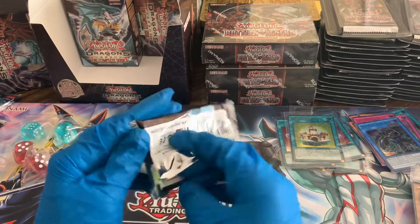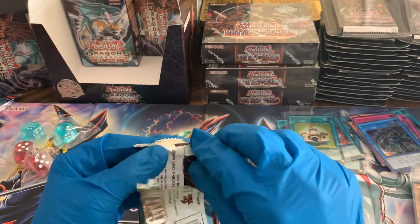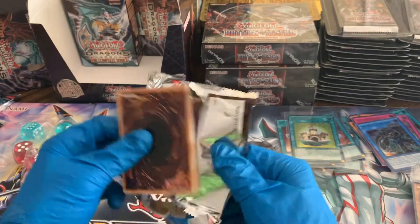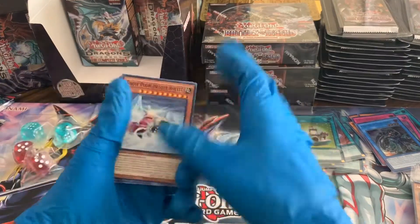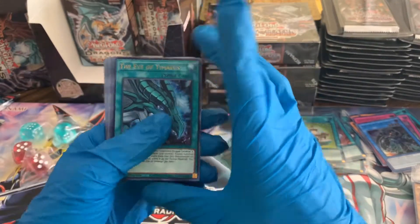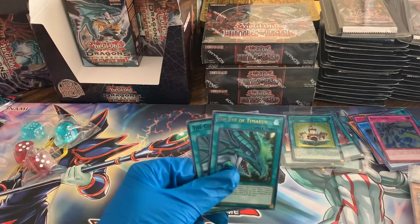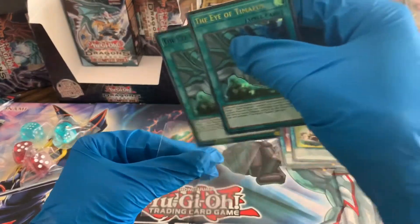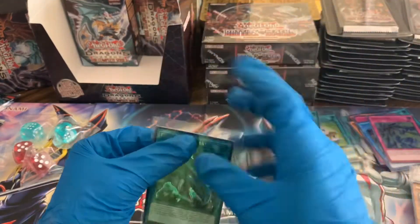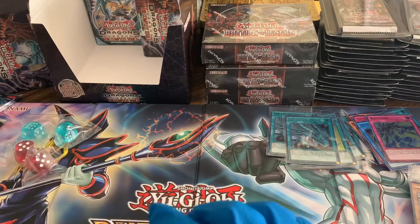Yeah, this is going really well. I may be getting lucky — the hot pack luck is real guys. I have done pretty well on a lot of different sets, so it could just be that, but yeah this is a lot of fun, this is a good little set here. I like this — another Eye of Timaeus, a purple Eye of Timaeus, and a Black Sonic — let's go guys, this is insane! I'm not trying to make up some sets of these with like a normal and some different arts — maybe we'll keep pulling some big sets of some of these big cards.